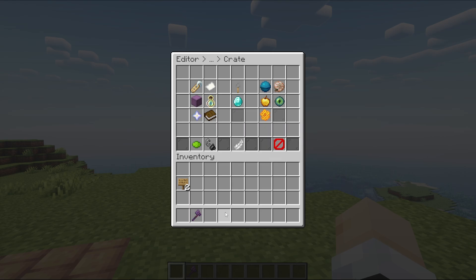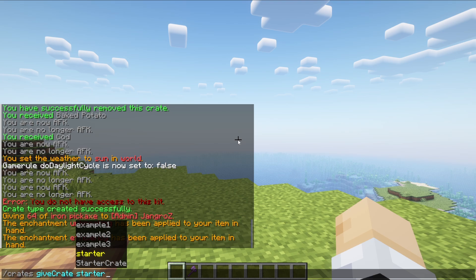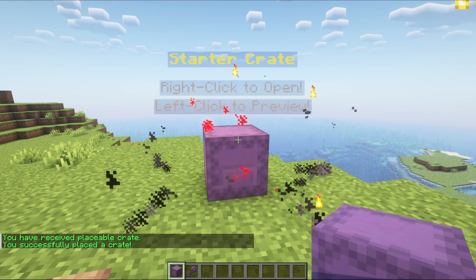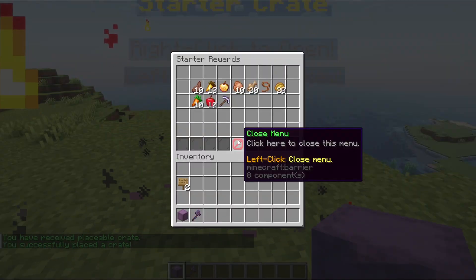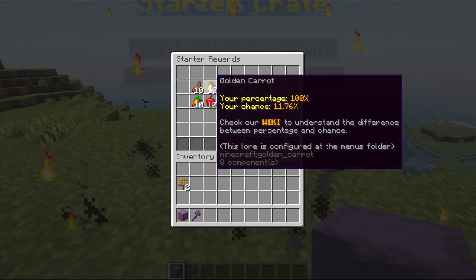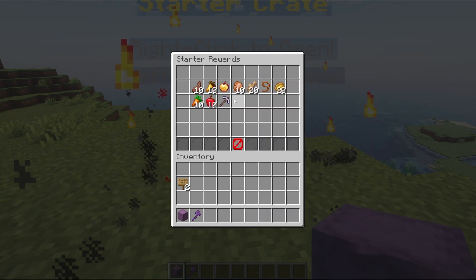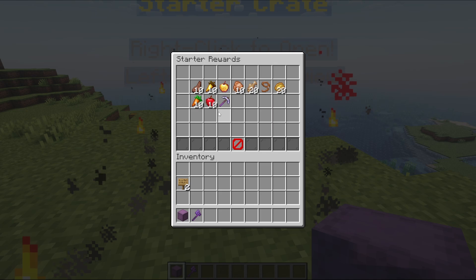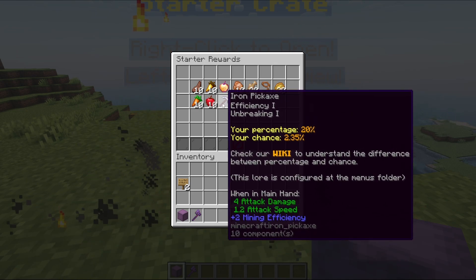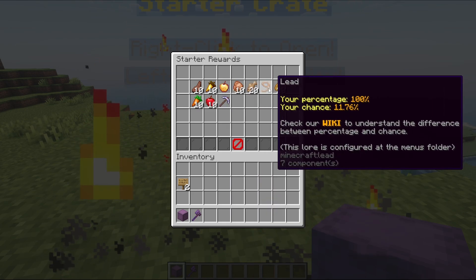Let's just put this crate down and see what it looks like. To do that, we do crates give crate starter — that's the one I just created — and put it down by right clicking. If we left click to preview it, we can see the percentages. Most of the food here is at 100% and the chance is 11.76% because there are 10 items. The pickaxe has a 2.35% chance of getting it, the apple is 3.53%, and the other items are 11.76%.